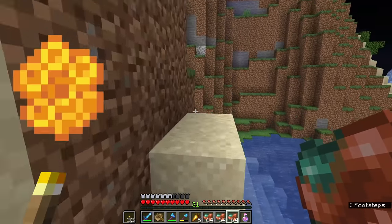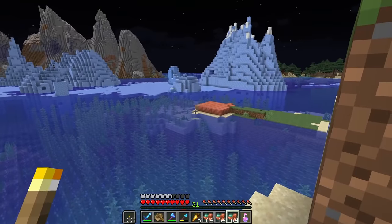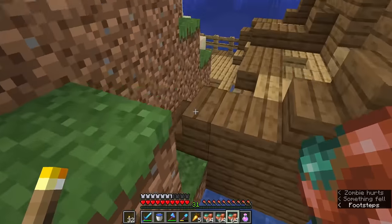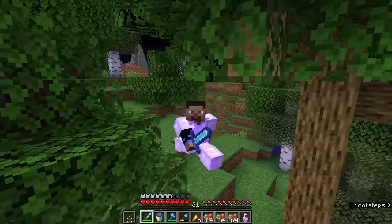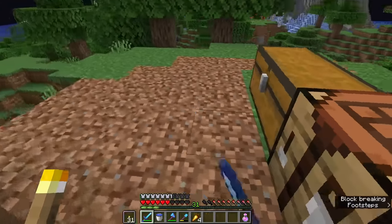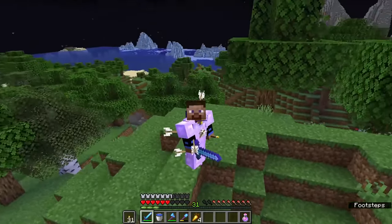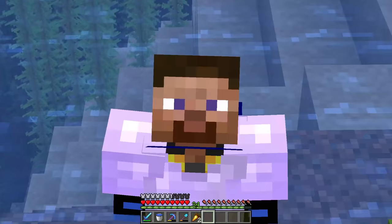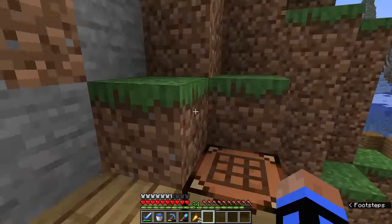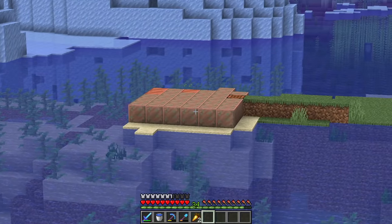We need to get beeswax to seal the copper at a certain stage. For example, if we wanted that piece to stay that color forever, we'd have to right-click it with beeswax — which is cool because it adds a function to beeswax. But that also means we need a bee farm. Smelting the copper is our first priority. I want to use blast furnaces — so I've done some off-camera work and built a little staircase.